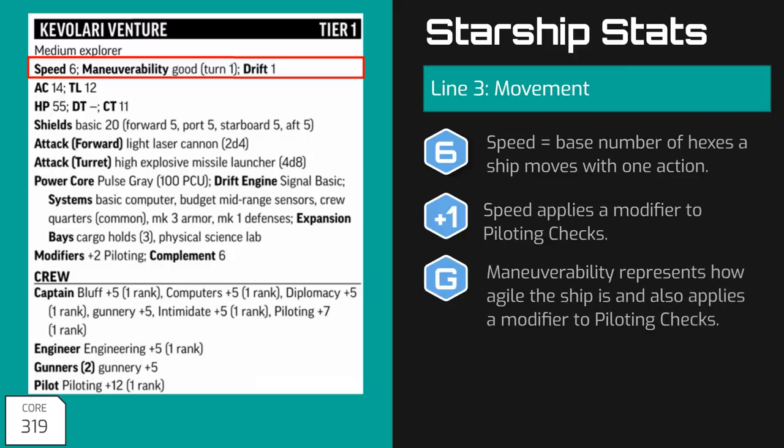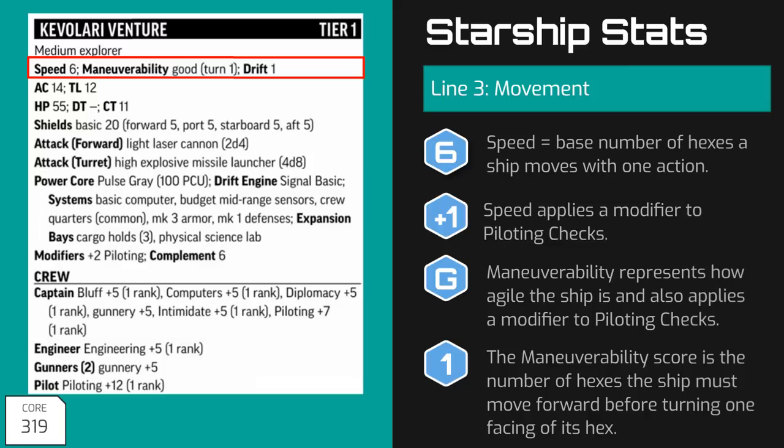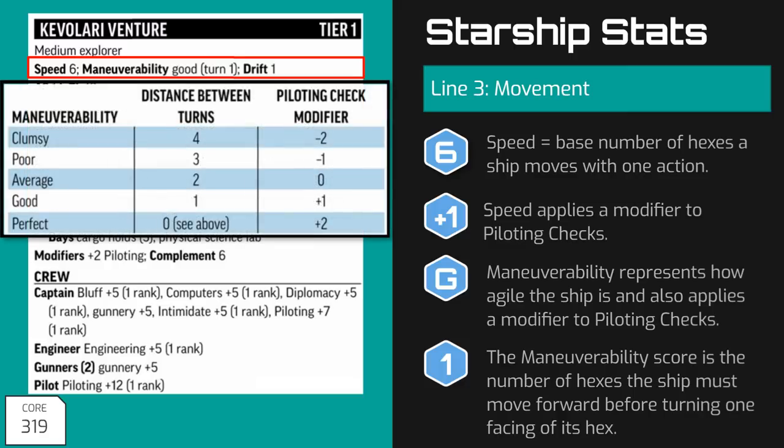The ship's maneuverability represents how agile that ship is — can it turn on a dime, or is it more like a giant space tanker that takes forever to change course? Maneuverability is listed as clumsy to perfect, but what is usually most important is the number in parentheses next to it. The Cavallari Venture has a maneuverability of good, turn one. All starships turn in 60-degree increments, or one facing of the hex they occupy. A maneuverability rating of turn one means the ship must travel forward one hex every time it wishes to turn one facing of its hex. We will illustrate this when we review the pilot role in a future video.